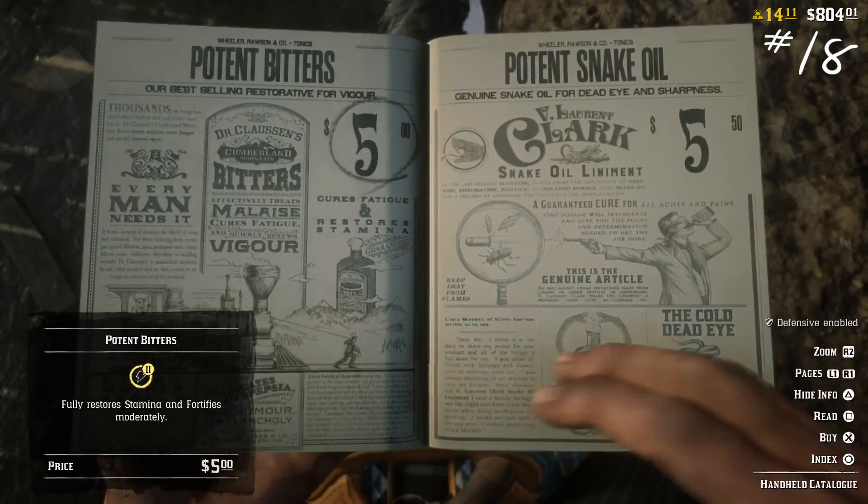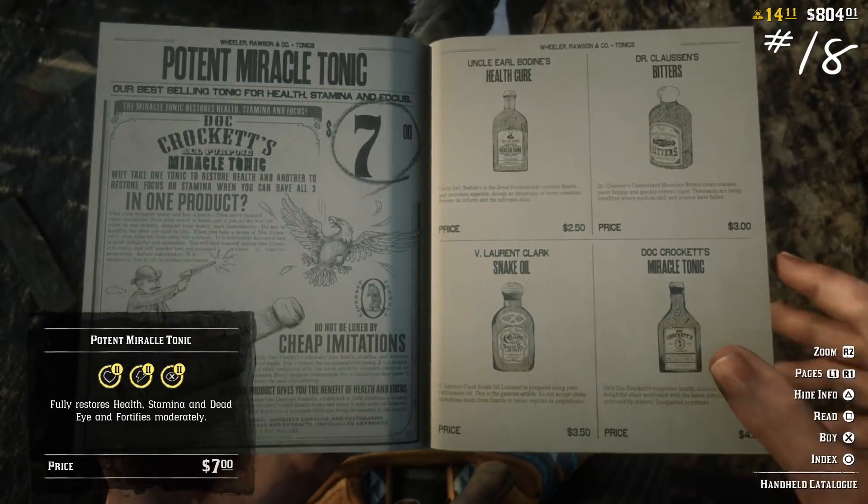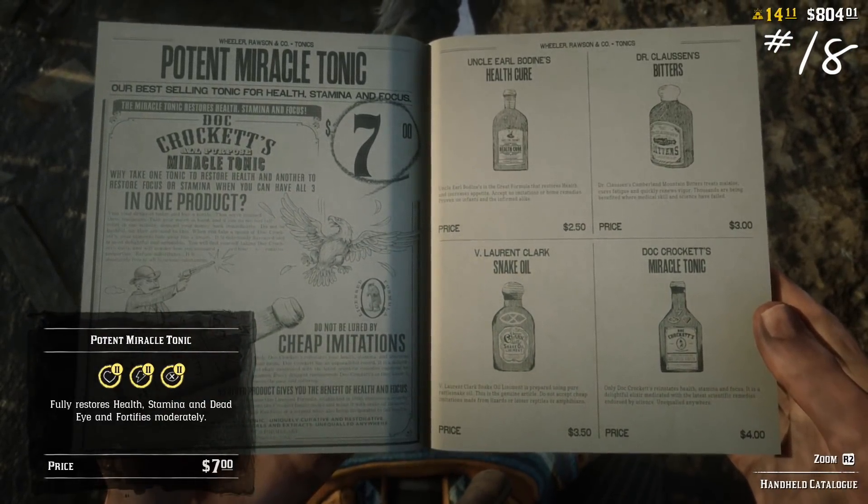Number eighteen: for the most part, tonics are a total ripoff, so if you can avoid it, just craft them. If you're in a PvP session with your boys, I get it — but for the most part, just craft as many as you can.